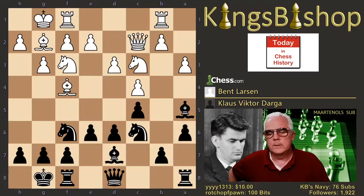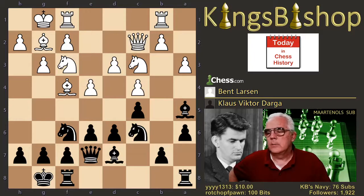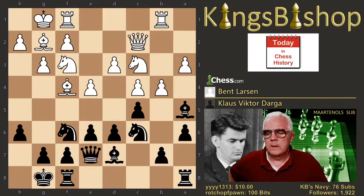Bishop f4, striking at the undefended d-pawn. Queen e7 improves and protects. Pawn to e4. Now pawn to h6. B4, striking at the bishop.